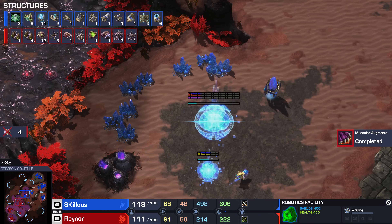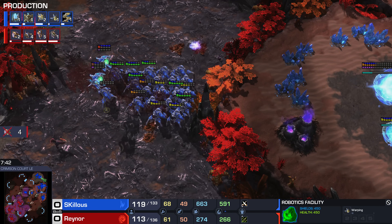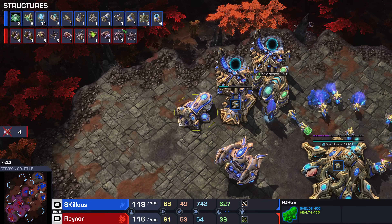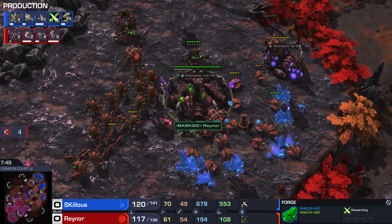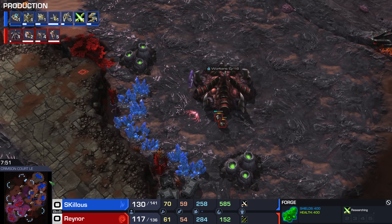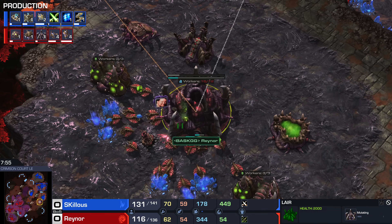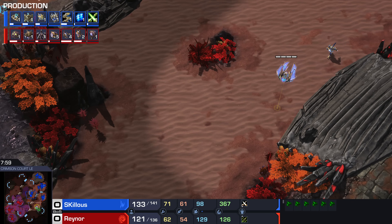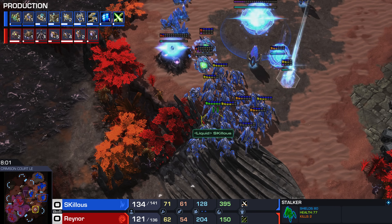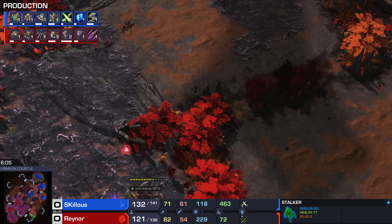Skillous getting great value but he doesn't want to overcommit — Stalkers are incredibly valuable. He doesn't have Psi Storm, no Immortals, nothing else. Fourth base is on the way, but he's still only on six gates. Charge is on the way and it's very much a Gateway Man style, but it's a single Forge — no second Forge, and the first Forge has stopped spinning. He clears the creep up on the left, putting Reynor back in the naughty corner of Zerg. Reynor's Hive did not start during all of that, and he's down seven workers.